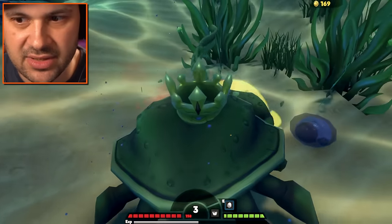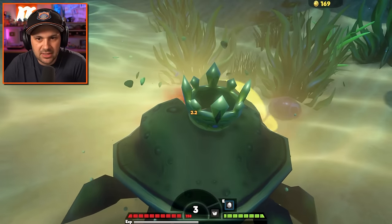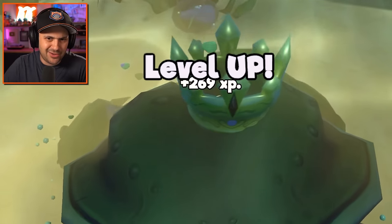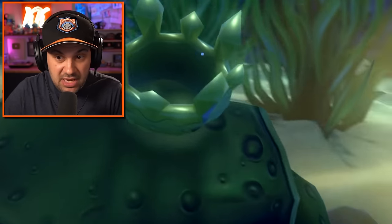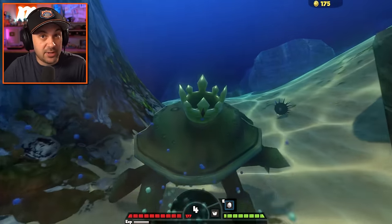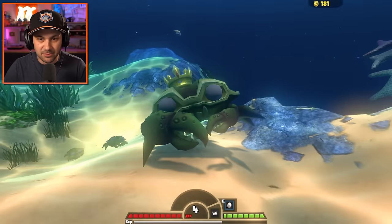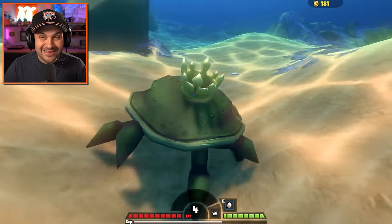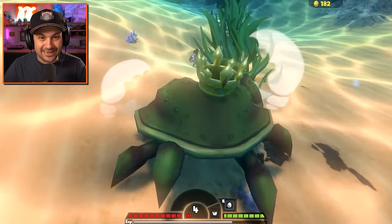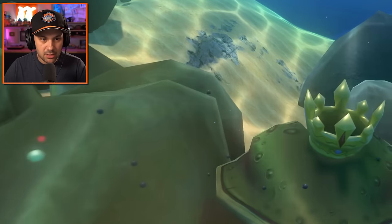Each egg that I lay costs one XP, which is kind of crazy because we could just lay a bunch of eggs and have an entire army in no time. We're getting about 269 XP from one eel. We are very strong. Being king of the crabs is unbelievable — this is so good. There was a pink scepter floating around and now that we are king, I wonder if we can actually use it.